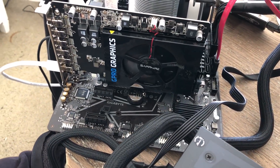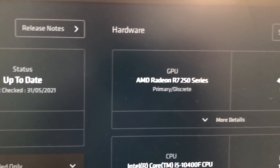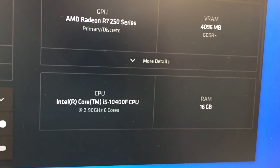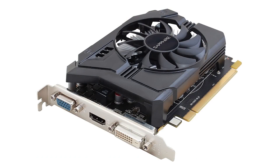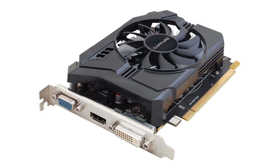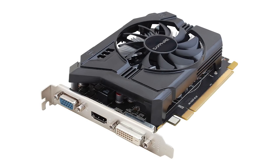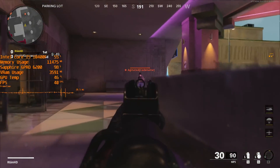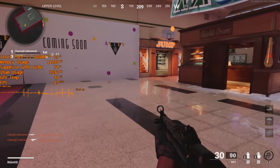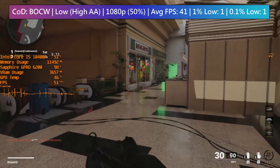Interestingly, swapping out my 6700 XT for this card in my i5 system without uninstalling the Radeon software meant that this thing was picked up by Device Manager straight away as an R7 250. The R7 250 was an entry level card launched in 2013. There were a couple of 4GB versions available but it was mostly a 1 or 2GB GPU. I believe the 4GB versions also used DDR3 memory, which is slower than the GDDR5 that this uses.